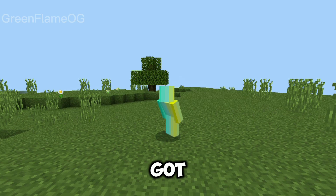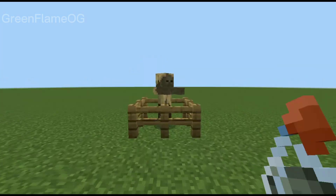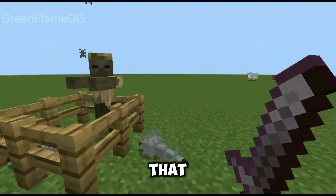Now you have got an infestation potion, which doesn't have any effects on the player. But when used on mobs, it summons silverfish when the mob is attacked.